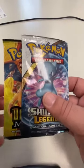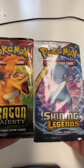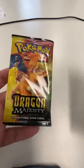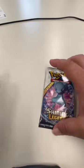What's up guys, Rick back with another package opening. We've got Shining Legends and a Dragon Majesty. I'm not gonna lie, I got these online, 20 bucks for both — got a pretty good deal, I think. Comment below if you think I got screwed over. Let's see if we got a good pull on each.